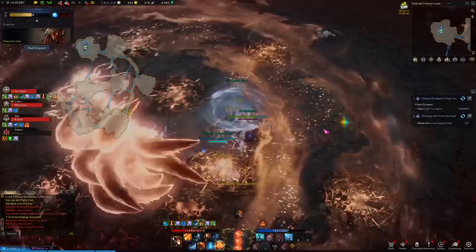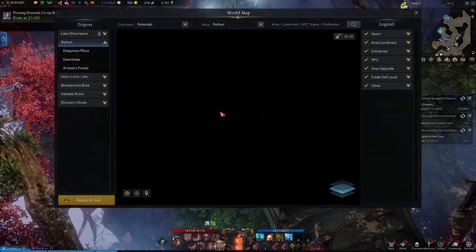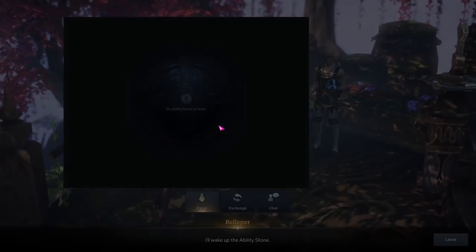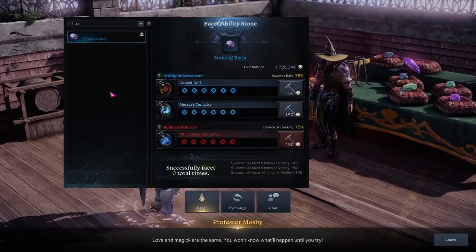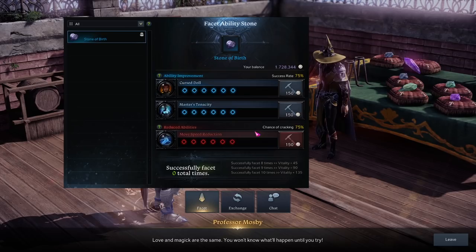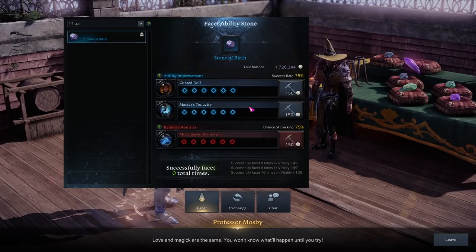Now let's talk about cutting an ability stone. They drop in a raw, uncut form and cannot be equipped. You need to find an ability stone cutter — on your map in any major city, you'll see a blue teal gem icon labeled ability stone cutter, and you'll find them standing in the gear upgrade area. When you talk to them, it asks for one of the stones you have available to cut. When you select a stone, it shows two options for ability improvement and one red option for reduced abilities. You're probably wondering why you can't just get the perfect stone and equip it — the cutting process is what makes you want to farm many, many ability stones, looking for the best distribution and the correct engravings, cut with the most fortune in your favor. You start with a success rate of 75%.